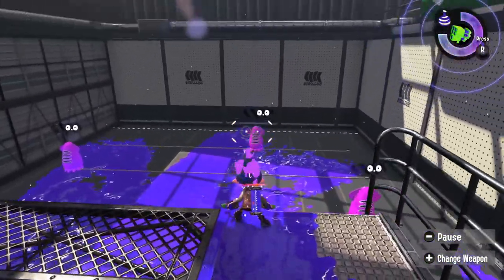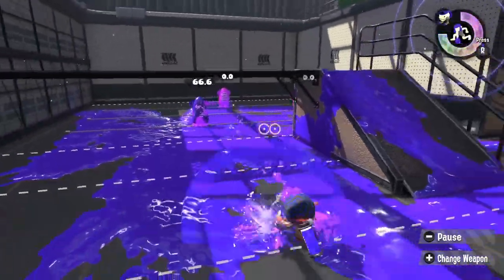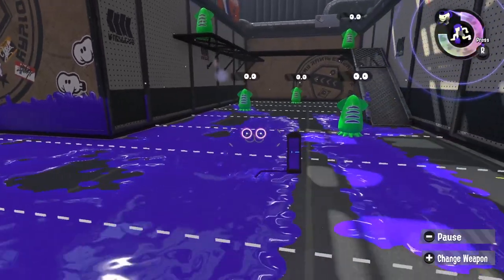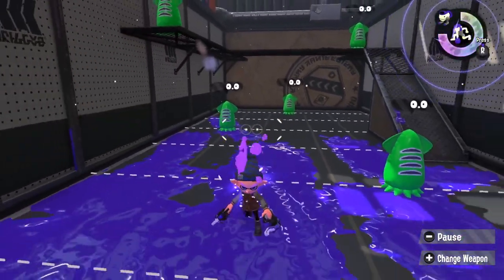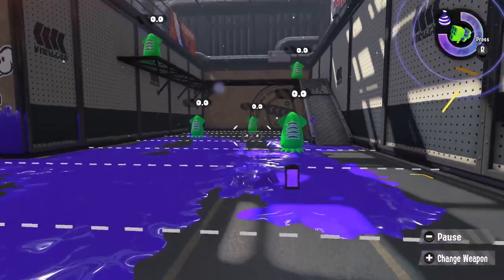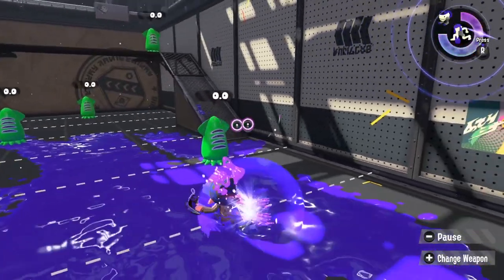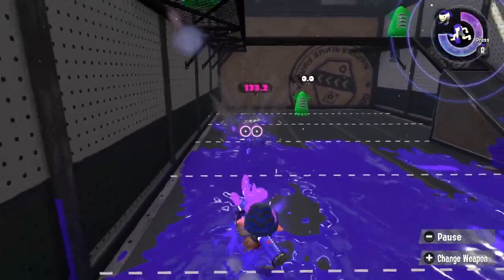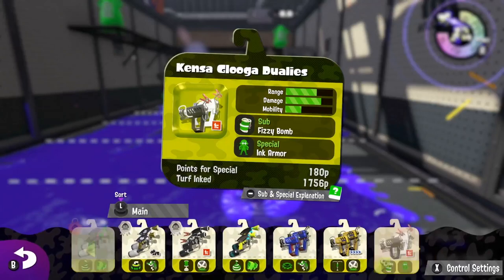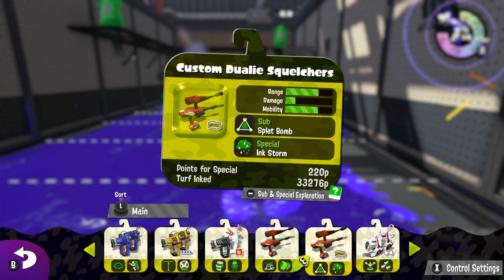Let's make a quick detour to talk about the Tetras. First of all, they have four rolls before the stall — that's why they're called Tetra Dualies, tetra meaning four. The other thing about them is that unlike standard dualies, where you cannot fire until you reach the end of the roll and go into turret mode, the Tetras continue firing shots while you are rolling. You can see the bullets going out constantly mid-roll. That's why they're as strong as they are — you can be strafing and shooting at the same time, which almost no other weapon can do.